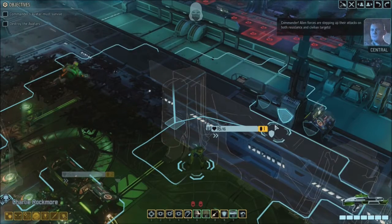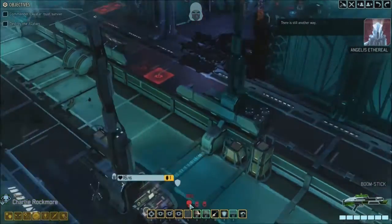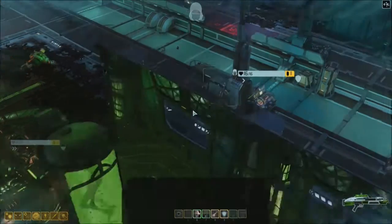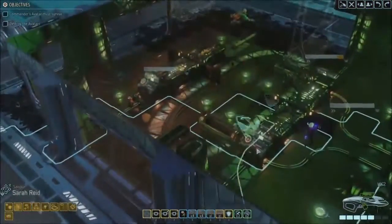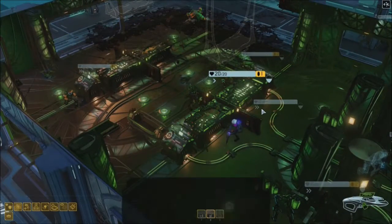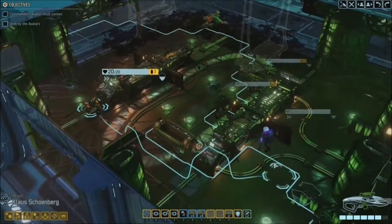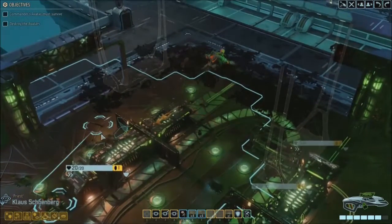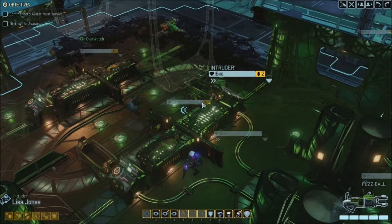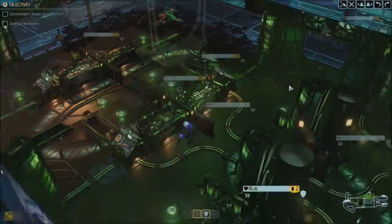Commander, alien forces are stepping up their attacks on both resistance and civilian targets. There is still another there. Alright, so: Sectapod, two shield bearers — not ideal, but at least we know. Priest, you have absolutely nowhere to go because we've taken out this entire wall. Let's just move you forward so you can be in a good overwatch. I've got this really bad feeling you're going to actually alert them.